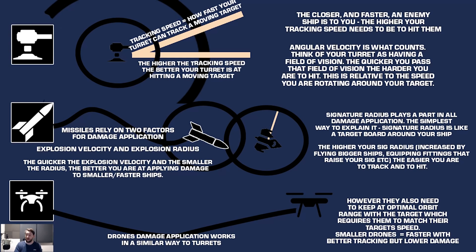With drones — small, medium, and large — the smaller the drone, the quicker it will be, but with lower damage. Small drones have better tracking speed and are quicker, so they can keep up with frigates and destroyers more readily, but have lower damage to compensate. Medium and large drones have higher damage but lower tracking speeds and lower movement speeds, meaning they are unlikely to consistently apply damage to frigates.